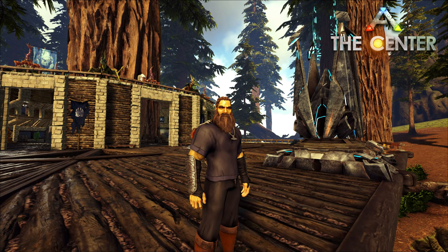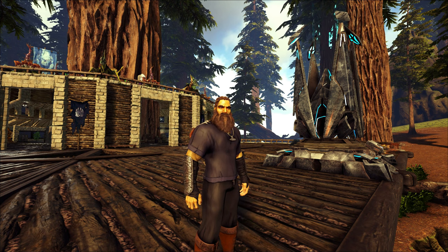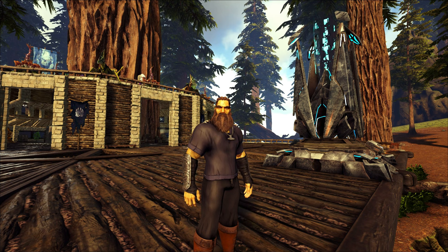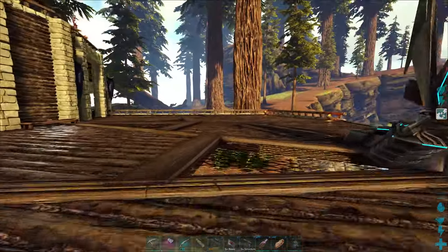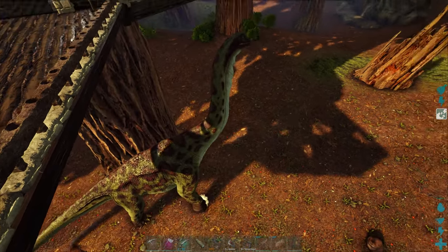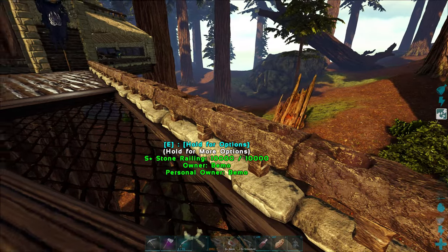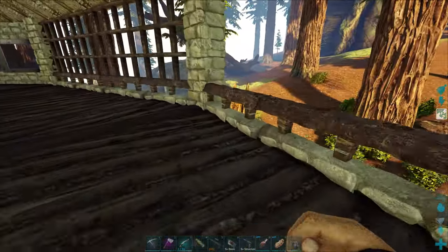Hey, how's it going? Today we're doing a little bit of two different things - I want to do some taming and a little bit of building. In the last video we did a little bit of work around base here, we got stuff moved back in, we just got back to the center. Sup junior - it's kind of neat seeing his little head poking up over the platform every now and then. It's kind of neat to see dinos around that big.